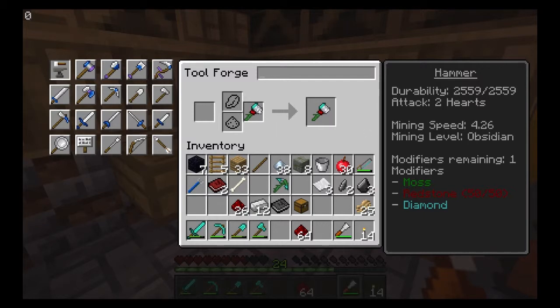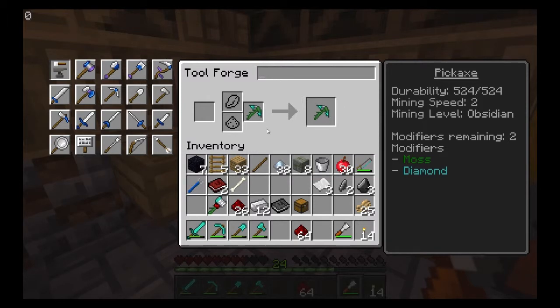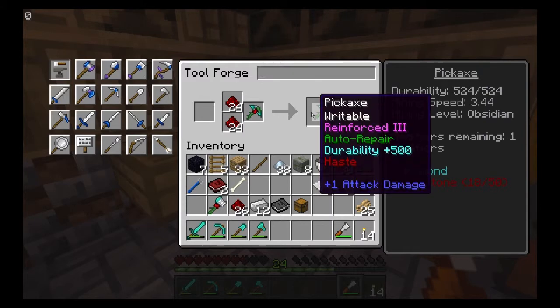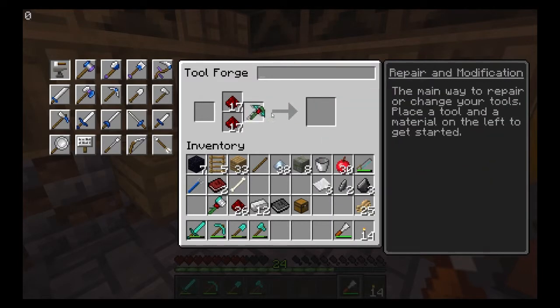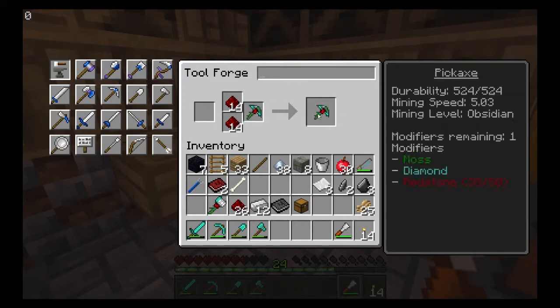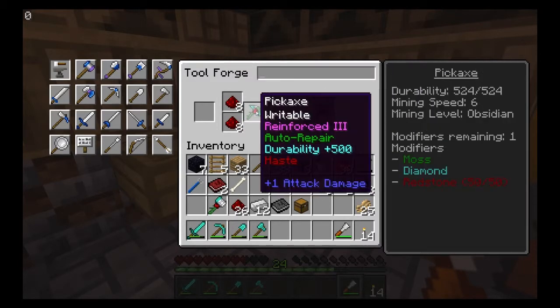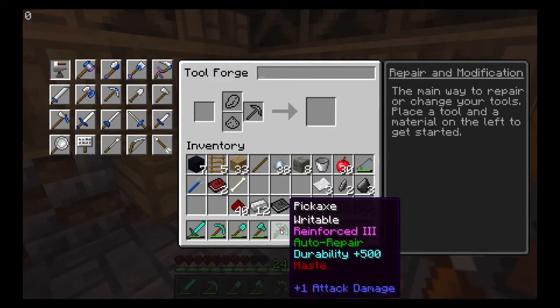Let's do the same with the hammer — so it also gives it durability plus 500, and you're the one I really want to have all this on. So then we just do this until we're happy — mining speed. We could add stuff to give it a faster mining speed: 41, 43, 45, 47, 49 — 50. So that's got mining speed of 50. Good — and we still have modifiers left. Right, I want to add silk touch to you but I can never remember how you do that.